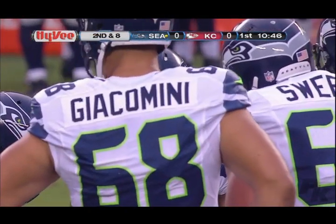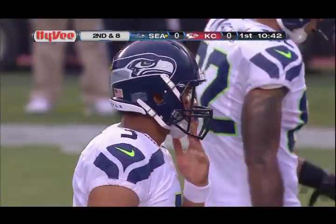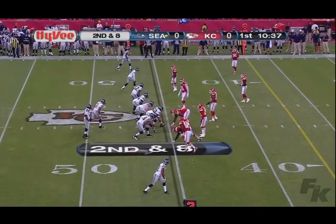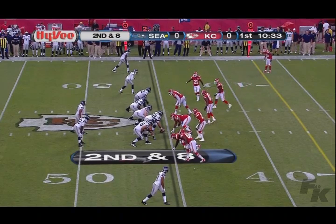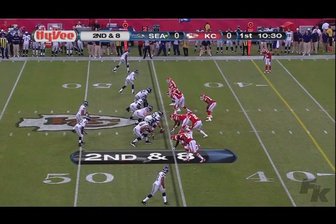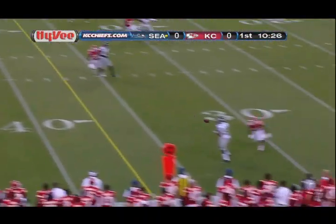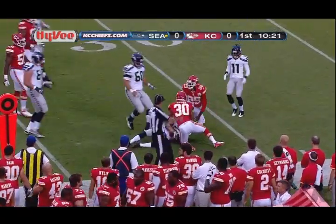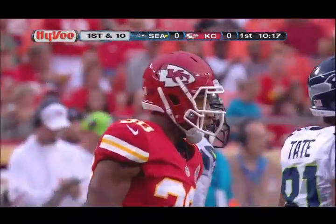Butler is in now, one wide receiver along with Sidney Rice. Winslow at tight end on the left side, Golden Tate near side. Single setback is Turbin, and now out of his shotgun is Russell Wilson on second down and nine. Three down linemen for Kansas City — here comes the blitz. Wilson has time, looks right, throws — ball right on the money. Golden Tate makes the catch, dragging two defenders inside the 35-yard line down to the 33. Another Seahawks first down.